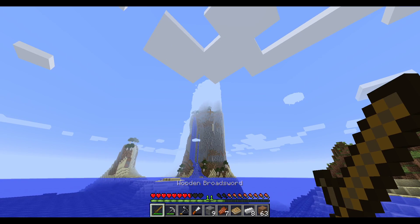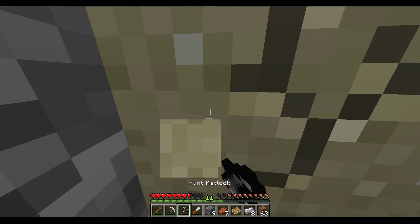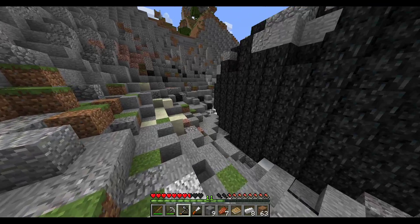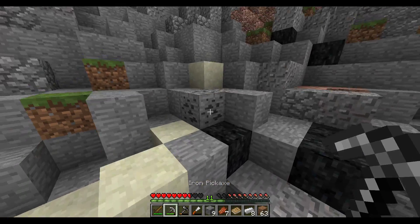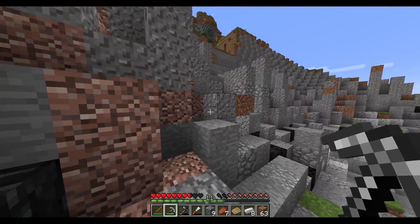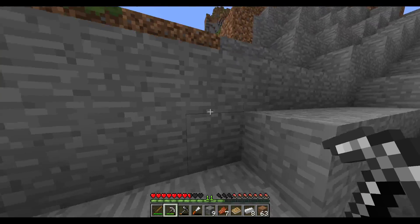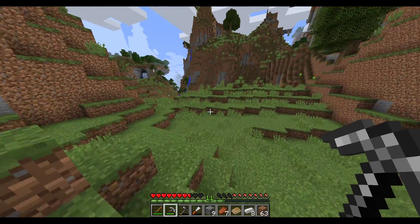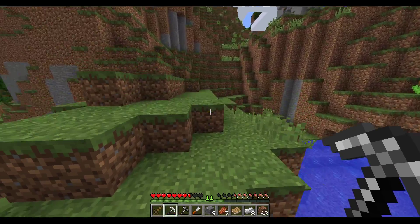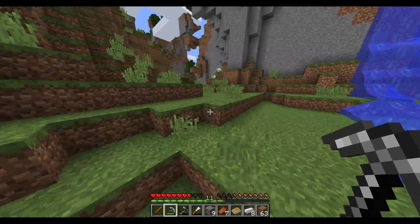That is a very, very large mountain. Yeah, we really are going to have to get to mining this. Expose some coal, which is pretty cool. I'm really sad that we can't dig this yet. We'll have better picks eventually. In fact, as soon as I find a diamond, we'll be turning this baby into an obsidian pick. Which is going to be really convenient. Obsidian picks are fast.